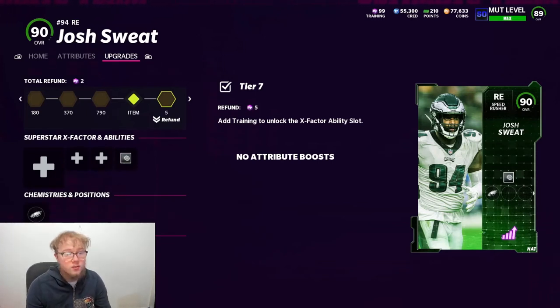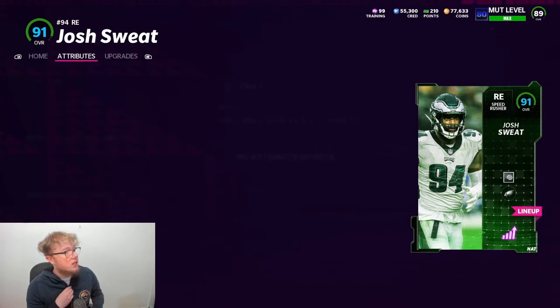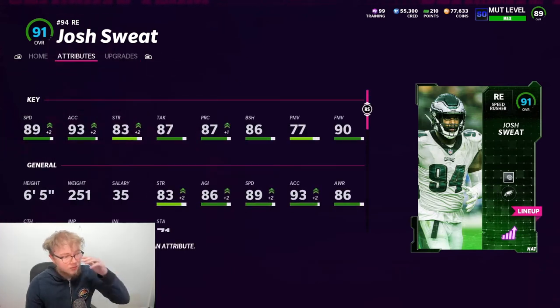What is going on, y'all? So if you didn't know, Josh Sweat actually ended up getting an 89 overall Team of the Week card today. He did have a pretty good game against the Lions — he had two sacks and tackles, he balled out. So they said let's give this guy a card. I don't want to say I predicted it last night, but he was the guy I said had a shot at a Team of the Week for the Eagles. And look at that, he got one. Let's go ahead and look at his stats.